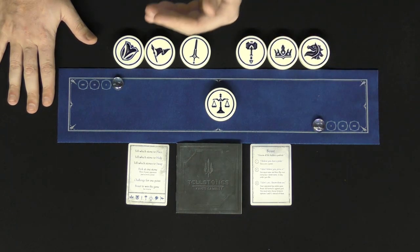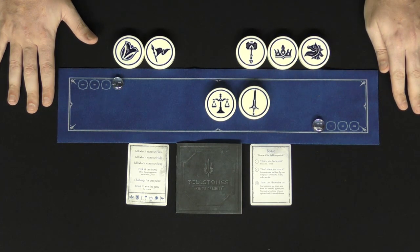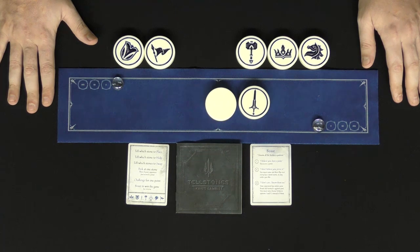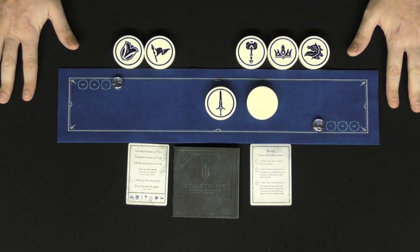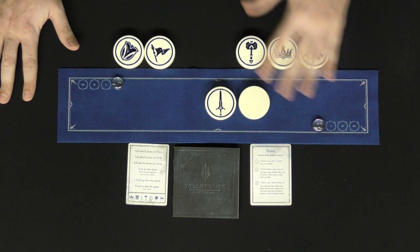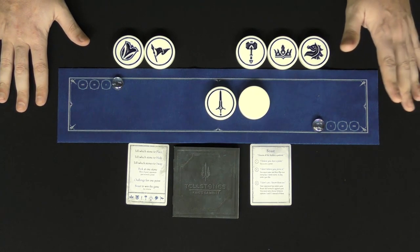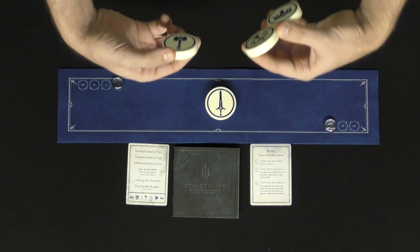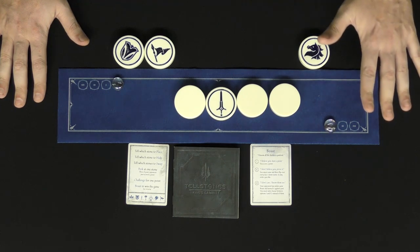The next action is you can tell an opponent to hide one of the tellstones — for instance, if I had told my opponent to place the sword there, they can tell me to hide the scale. To hide, you simply flip it over. The next action is you can tell an opponent to swap stones — any two stones. They'll just simply swap them. Another action is you can peek at a stone — just look at it and place it back down. However, if your opponent scored on the previous round, you can actually peek at up to three stones instead of one.